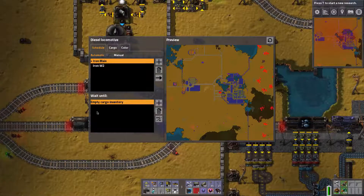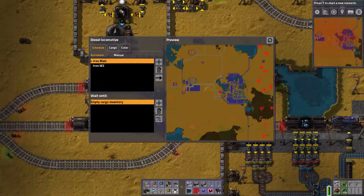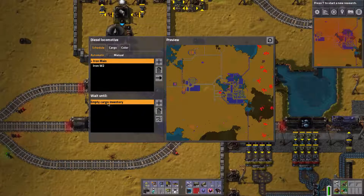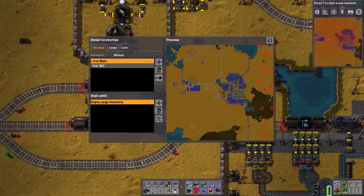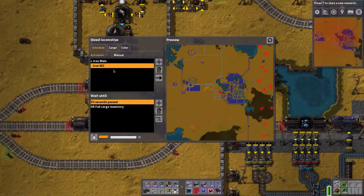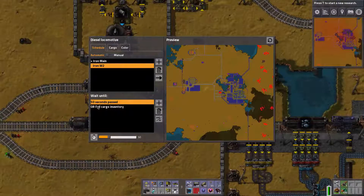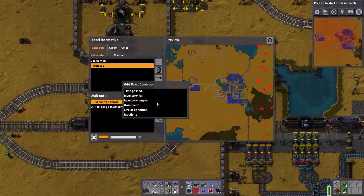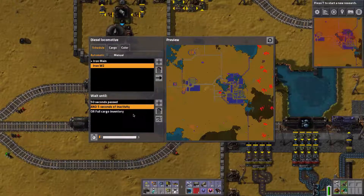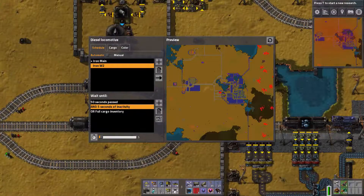These trains parking here are set for the iron main station which is over here. They'll go there and wait until the cargo inventory is empty, as is this train waiting here at the moment. After that they run to the collecting area, and here they have the setup of wait until 50 seconds past or the inventory is full. Conditions are set up really easy — you just set the condition and decide whether it should be AND or OR.